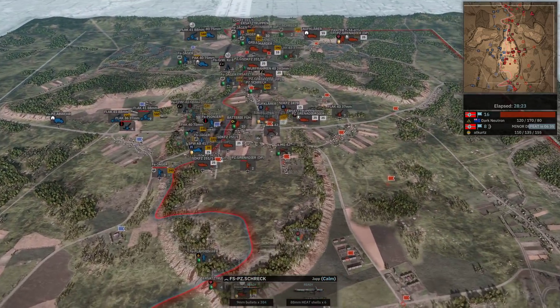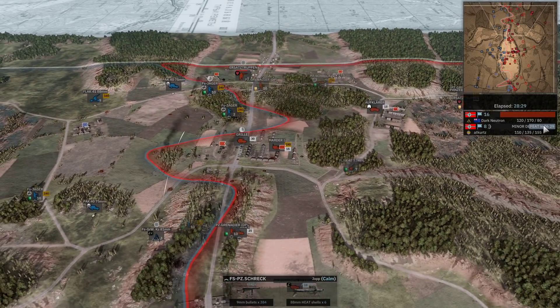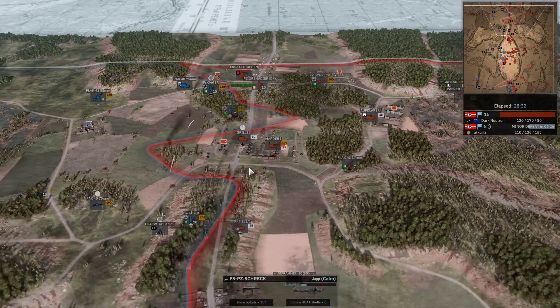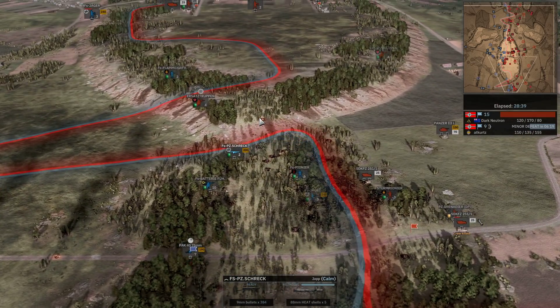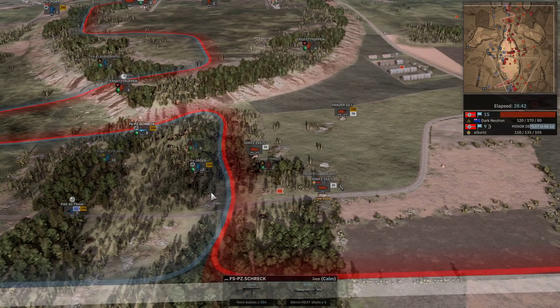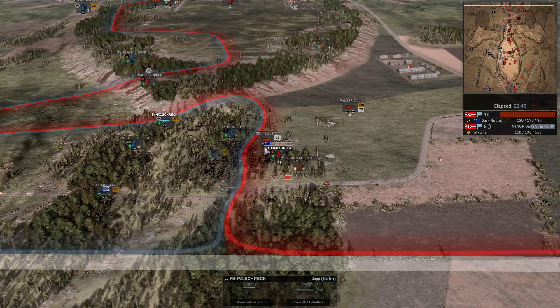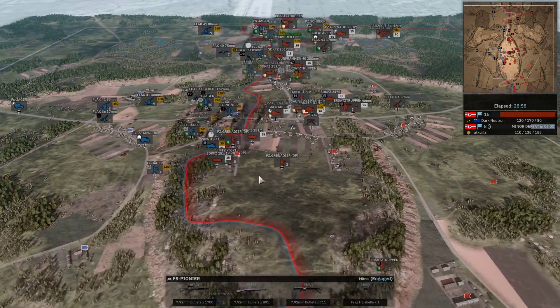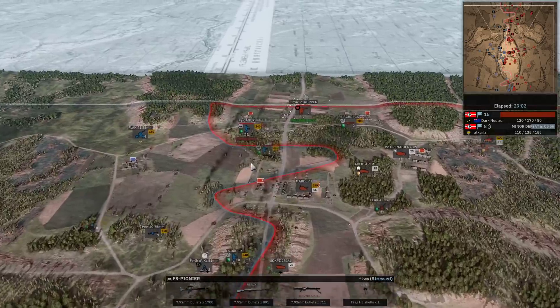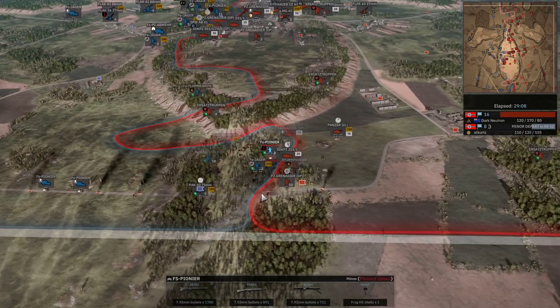I'm not sure whether he's focusing on the area and realizing the threat down there. Still 16-8 to Dark Neutron with six minutes left, but flags are exposed right now - still a chance for At Kurtz to come back in. Down goes the Marder! The Panzerschreck does deal with it. At Kurtz is moving forwards - he's got Stern Pioneers and Panzergrenadiers in his way along with a Panzer 3L. He can take the southern flag. There are one, two, three, four flags here which I believe would equal it to a 12-12 - he could definitely still do this!